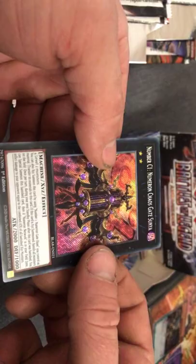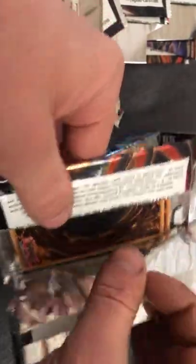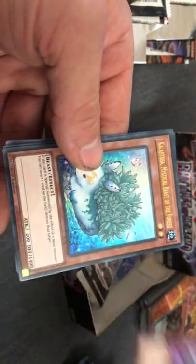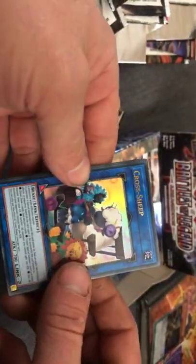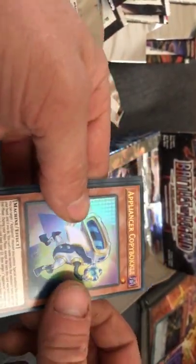I think that's the second of these we got. Flower Cardian Cherry Blossom. Come on, Network. Crawsheet — I actually just got one of these out of, I think, Battle of Chaos or Grand Creators. I forget which one of the boxes I opened.